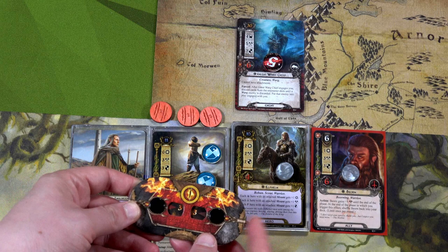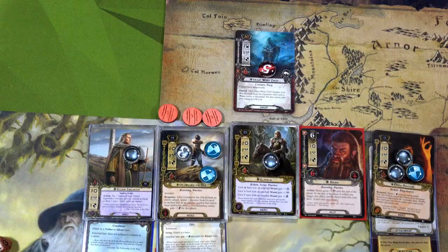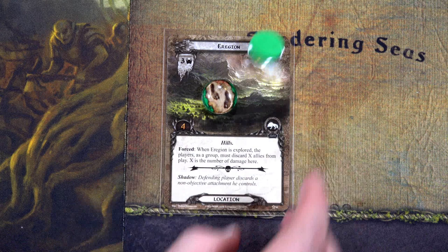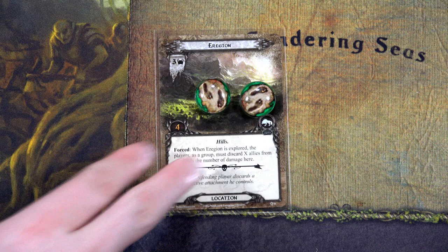We've generated resources and drawn cards — we have another Sneak Attack and the Fireside Song is back. I totally forgot, Grim Bjorn has A-Rod, which lets us place progress on locations. Let's keep placing progress on Ergion. As long as Grim Bjorn can defeat an enemy each round, he'll be able to clear it in two rounds.